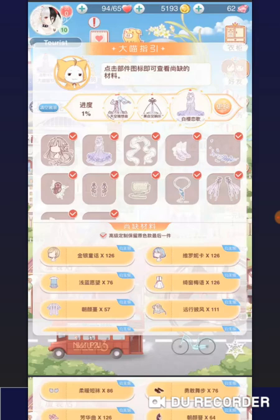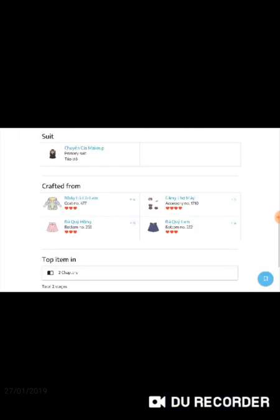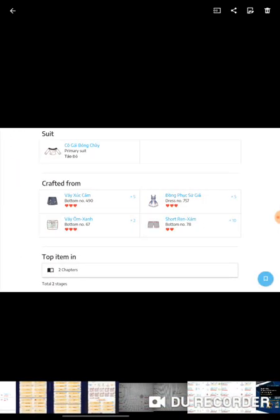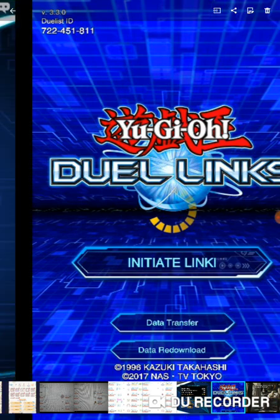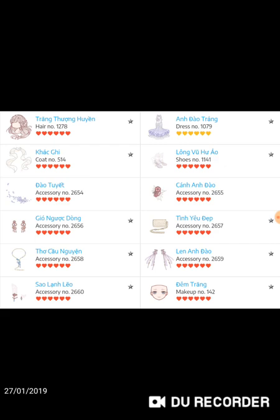We have eight items from chapter 18 and seven items from chapter 19. For now we can only accumulate the six items from chapter 17 and eight items from chapter 18, unless chapters 18 and 19 are released together. Let me show you the crafting order for the hell suit — these are all 12 pieces.